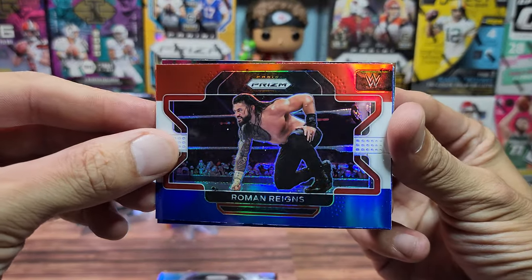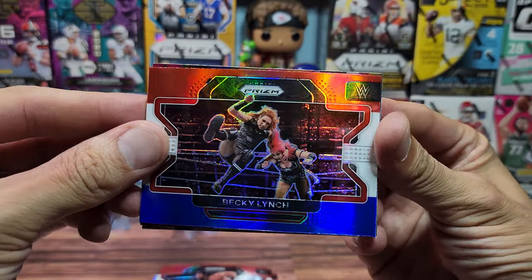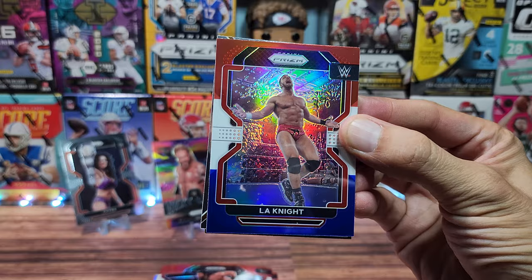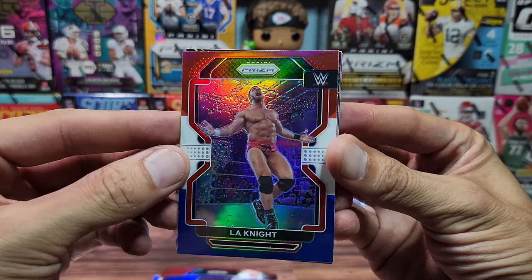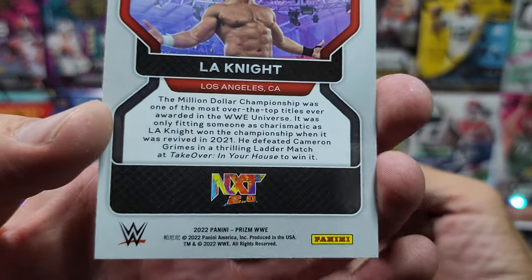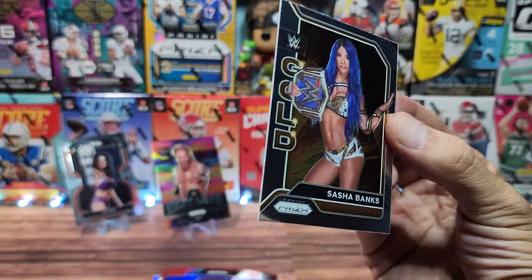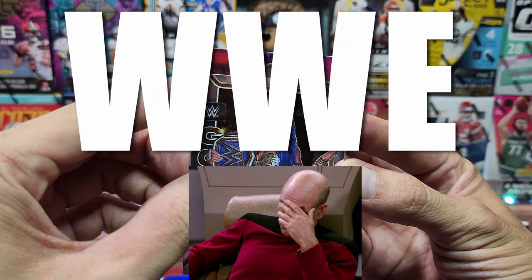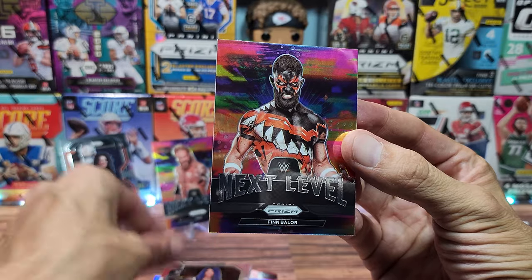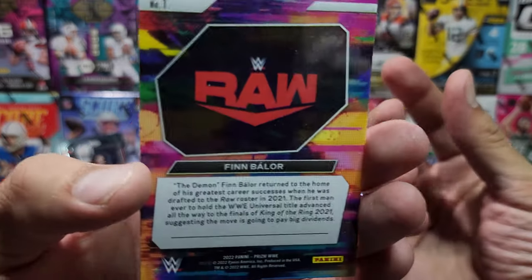Roman Reigns is our first red, white, and blue, followed by Becky Lynch. I don't mind Becky for the new generation. Come on Stone Cold — L.A. Knight. Not too familiar — I guess he is from NXT 2.0. I do know Sasha Banks; I believe she walked out if I'm not mistaken. Not sure what her future is in WWE — maybe she'll go to AEW. And finally, we have Next Level for Finn Bálor. Is he NXT or did he go to Raw?